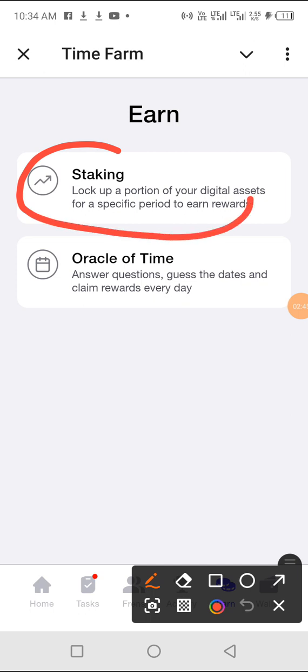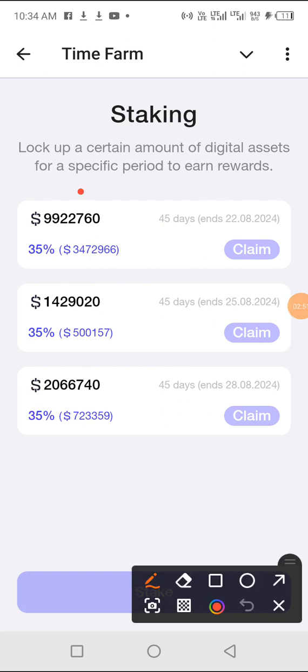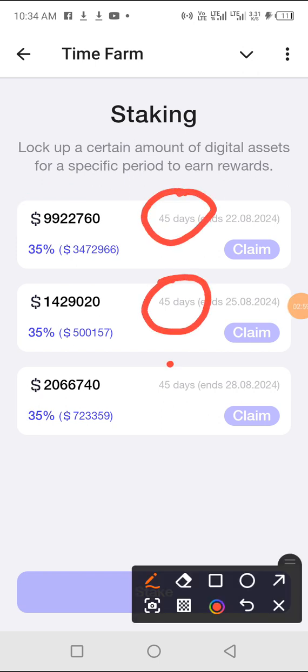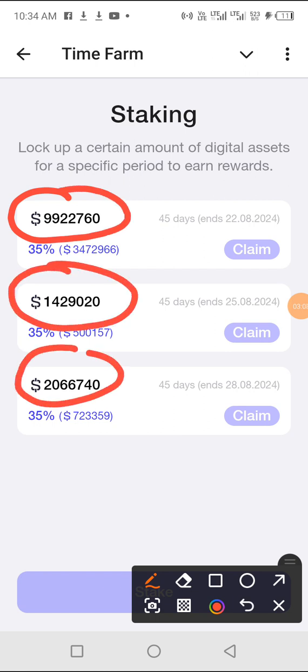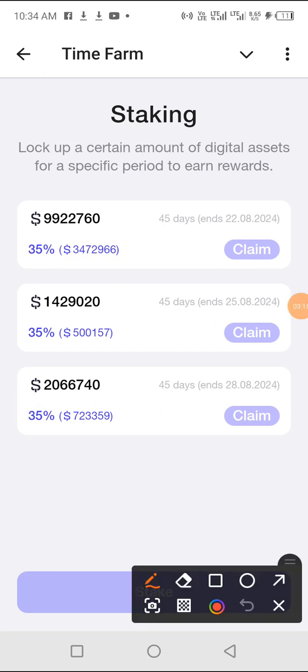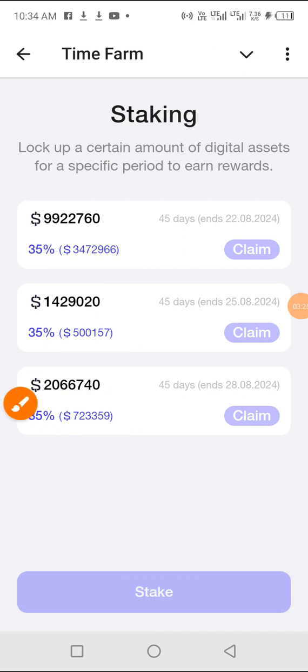Let's start with staking. Click on staking — these are my coins. I staked all three of them for 45 days. The first one I staked, the second one I staked, the third one I staked: 9 million, 1.4 million, and 2.2 million coins respectively. The boxes below them show what I'm going to gain when the 45 days elapses.